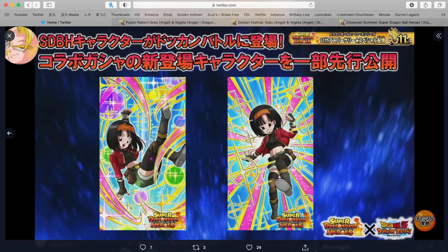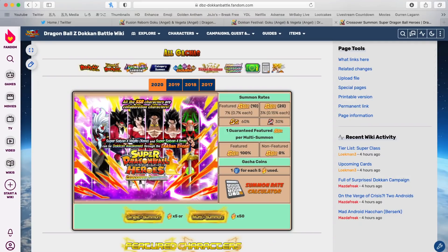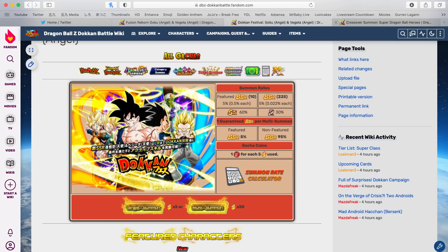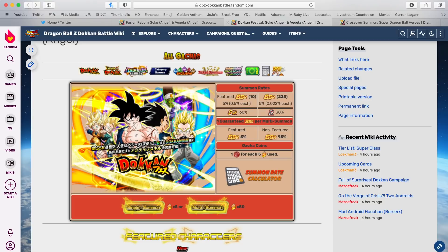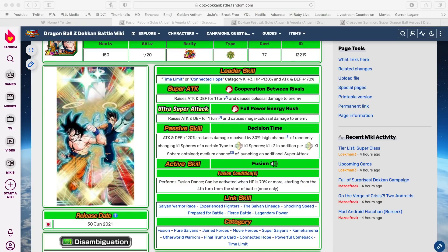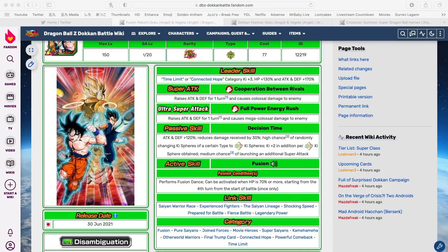Let me know what you think in the comment section below. Are you skipping Heroes? Are you skipping Gogeta? Are you going to summon a little bit on Gogeta and a lot on Heroes, or most on Gogeta and only a little on Heroes? What is your plan? I wish you best of luck on whatever summons you decide to embark on, and I'll see you guys in the next one.